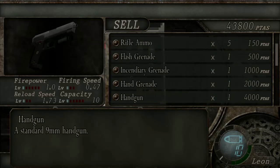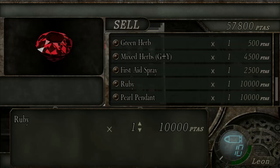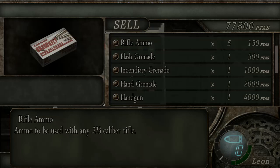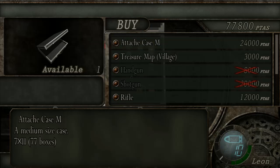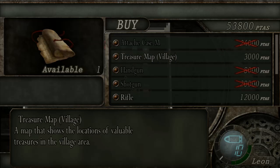So firstly we're going to sell - let's sell all our spinels. A lot of money there. Sell our Ruber, Pearl Pendant, and that's it. So we've got seventy-seven thousand pesetas. Firstly we're going to want to buy the Attaché Case Medium Size - this is absolutely needed. We can buy a treasure map, which is actually a pretty good investment. For only three thousand pesetas you get the location of all of the valuable treasures in the village. And if you collect all of the treasures, you're going to make a really nice profit. That three thousand pesetas is totally worth spending on your first playthrough.